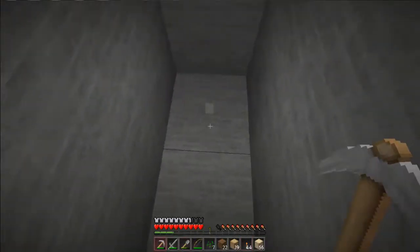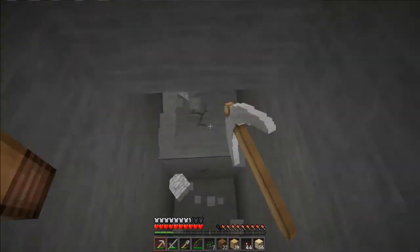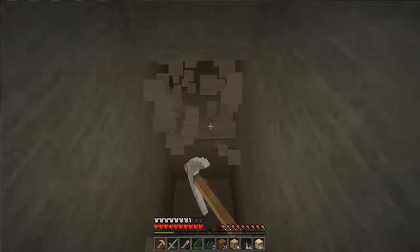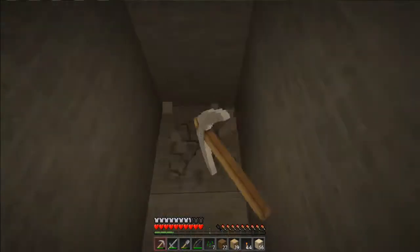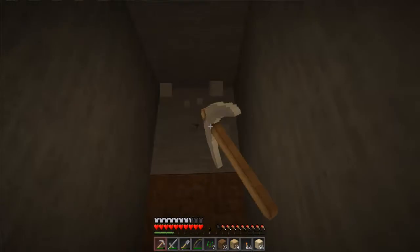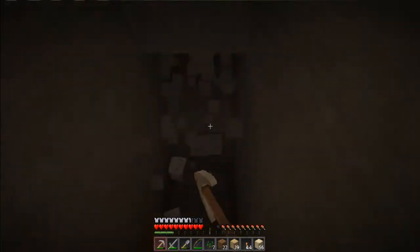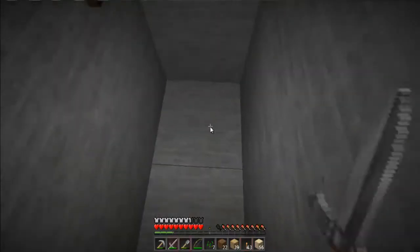I also have a little thought in my head as well — where the bridge is, I'm thinking of putting like a cobblestone... I don't know what to call them, sort of like a wall to barricade the bridge so monsters can't get across the water. Like a castle wall, I suppose. We'll come to that later on after I've found some iron, if I ever find some iron.